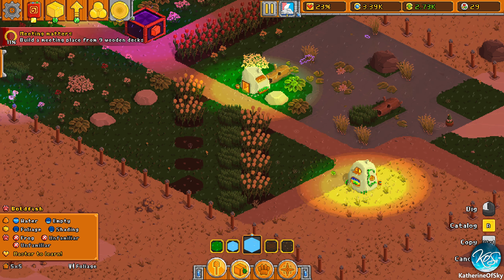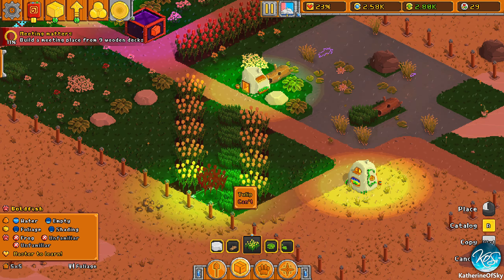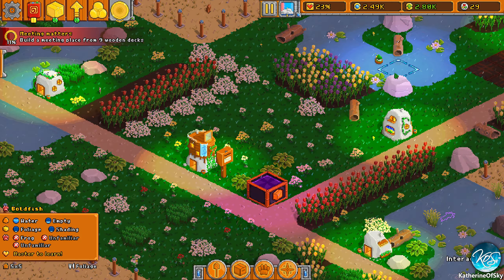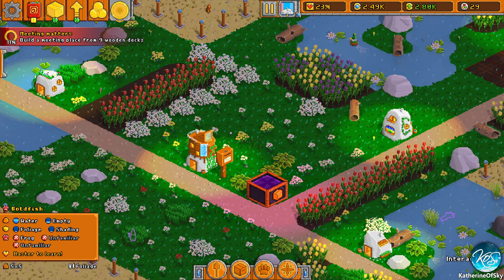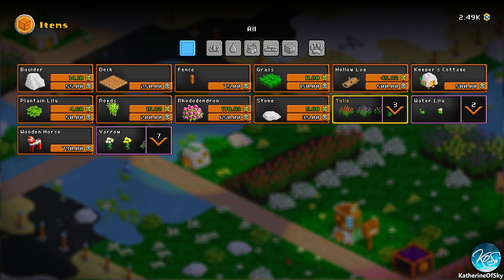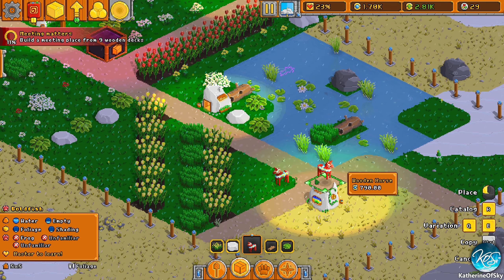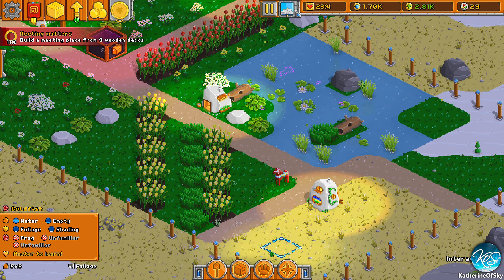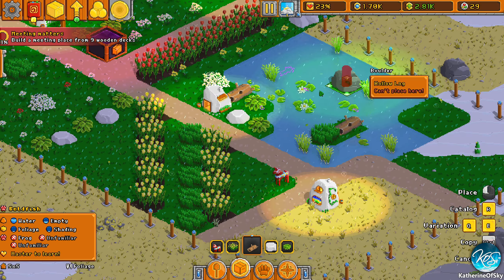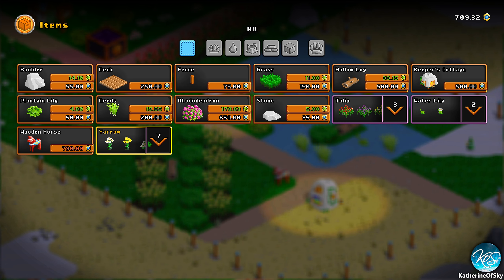Let's buy more tulips — we still need these guys. I don't understand this delivery box quest exactly. Oh yeah, our dollar horse! We need a dollar horse. Right there — proud to have a dollar horse! I wonder why they didn't call it a dollar horse since it is a wooden horse — but it is a dollar horse in Swedish.